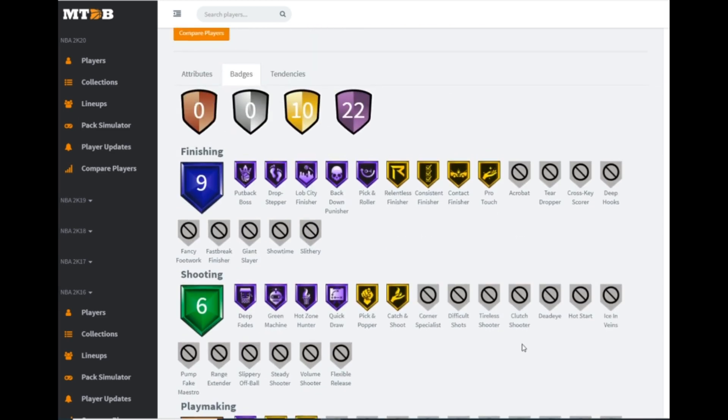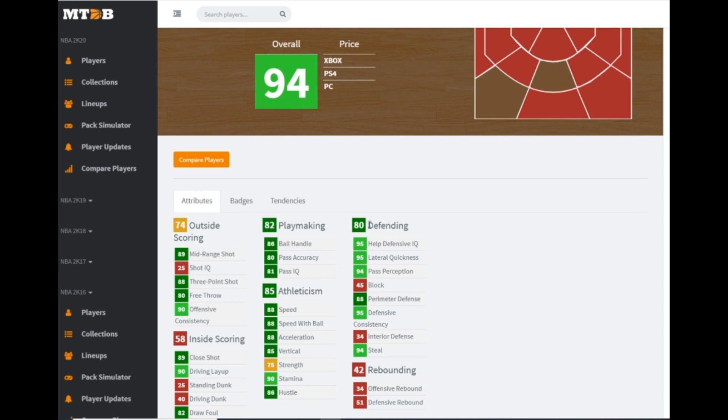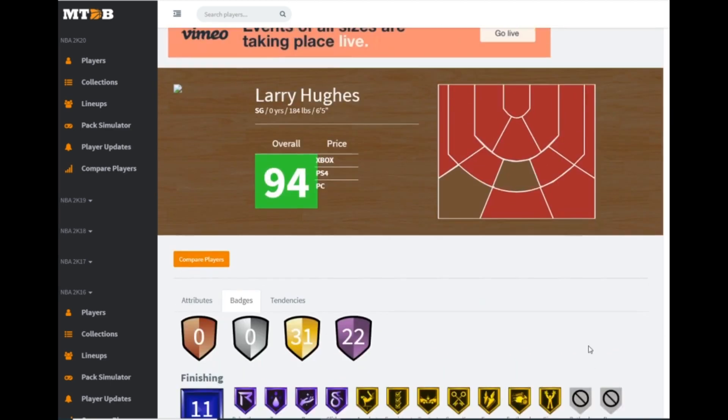Next we get shooting guard Larry Hughes, who is also in the set for Scotty Pippen. He's 6'5, which isn't terrible for a shooting guard, and he can probably play point guard too. He's got an 88 three-ball, 40 driving dunk — so he can't dunk at all — 86 ball handle, 88 speed, 88 perimeter defense. Hall of fame quick draw, gold range extender, decent finishing. His defensive badges are solid: hall of fame pick dodger, pickpocket, clamps, interceptor, and tireless defender. But his stats don't live up to it — I would not get this Larry Hughes card.